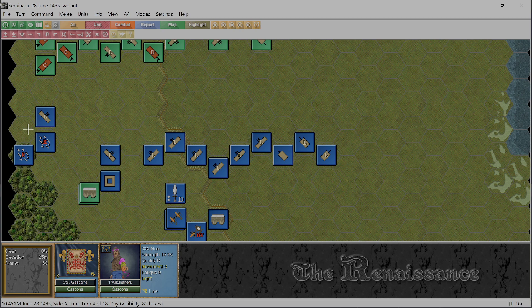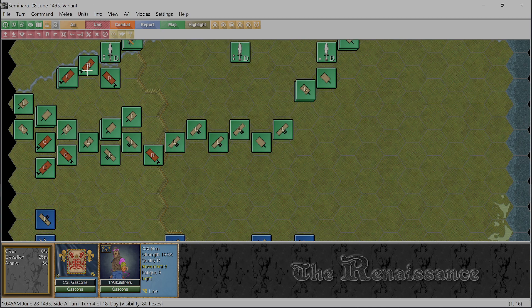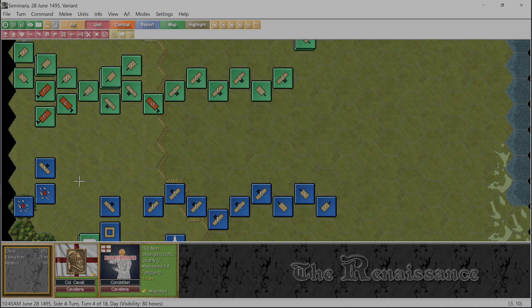We can protect them, we can back up here. These are only stratiotes so I'm not too worried, but this heavy cavalry up here - you definitely don't want to make things easy for him.